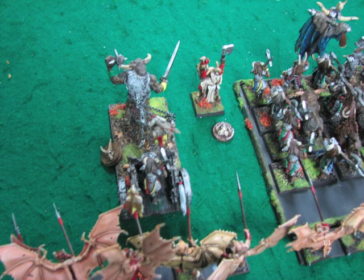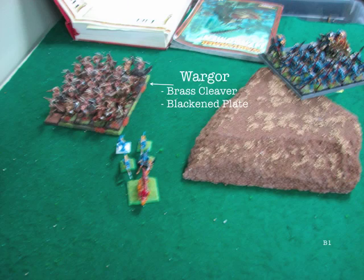After the shooting phase, he only does one wound on the Level 2 Shaman. I think he kills a Bestigor too, because I have a 4-up Lookout Sir roll. The other unit decides to shoot at the Chariot because the Chariot was giving a +2 cover save to the Shaman. And we go to Beastman Turn 1.